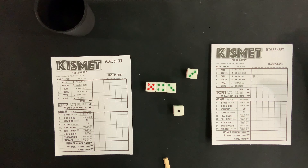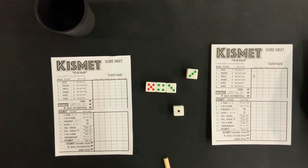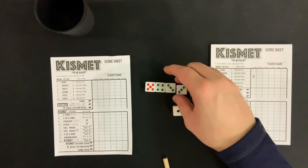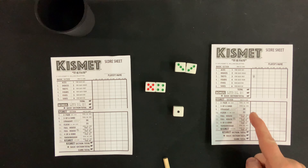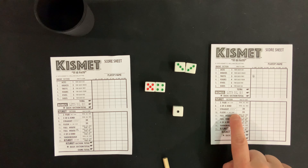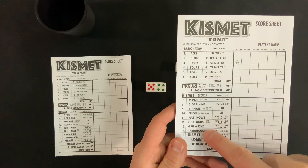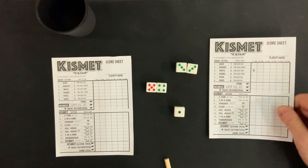So for fives, you'd be trying to get as many fives as you can. For sixes, sixes. For twos, twos. You get it. And for this section, you just get as many points as there are of that number. So let's say that this was my final roll and I decided to score my threes. I would get six points right here in the threes because I had two threes.